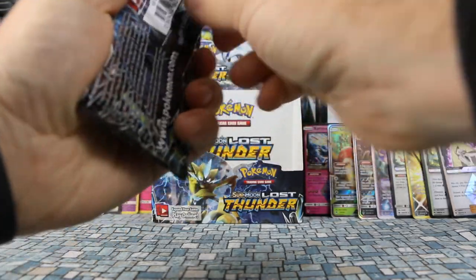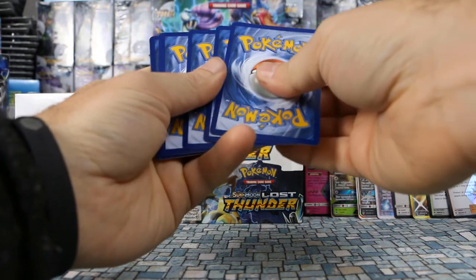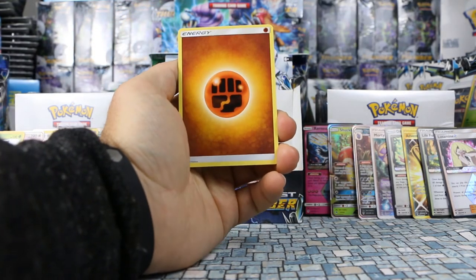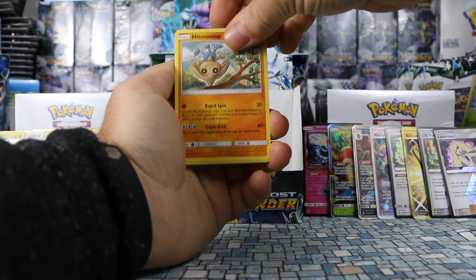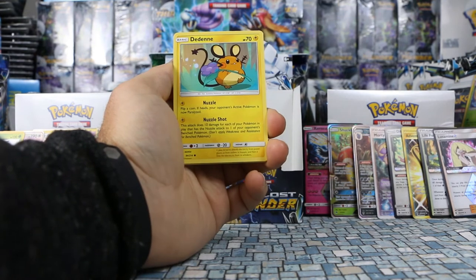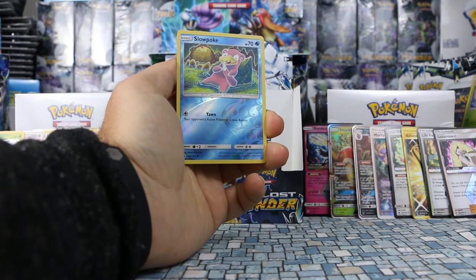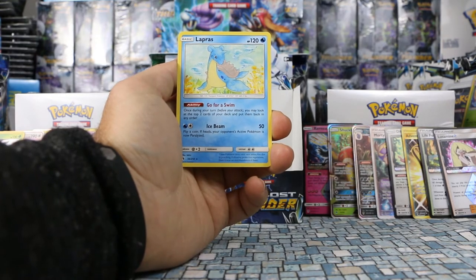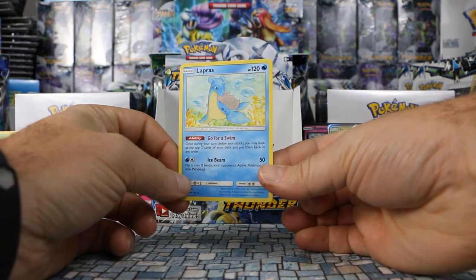Last pack! Let's see if we can get something decent and then we'll go over all the ultra rares. Fighting Energy, Custom Catcher, Fairy Charm, Hitmontop, Slugma, Pikipek, Bruxish, Dedenne, Cyndaquil. Slowpoke is our reverse holo and for our final rare we have Lapras — a beautiful card. Not a GX or ultra rare, but we've been plenty lucky in this opening.